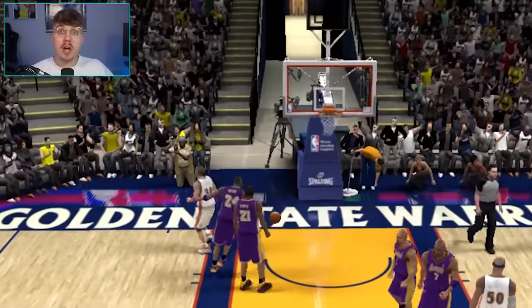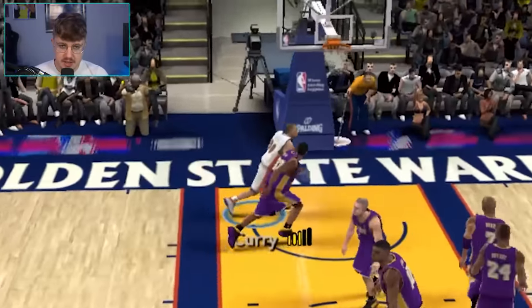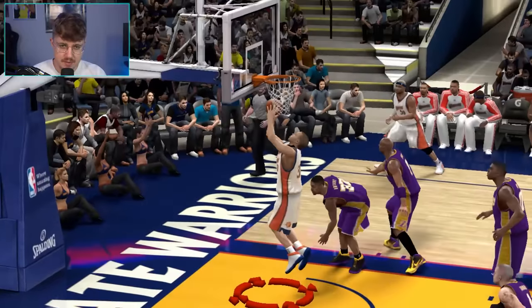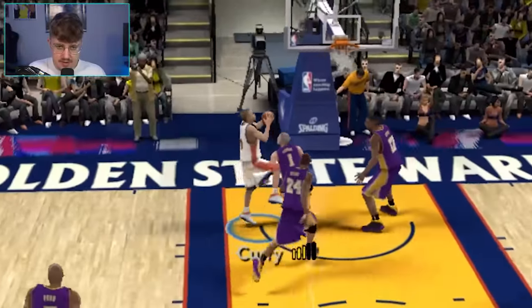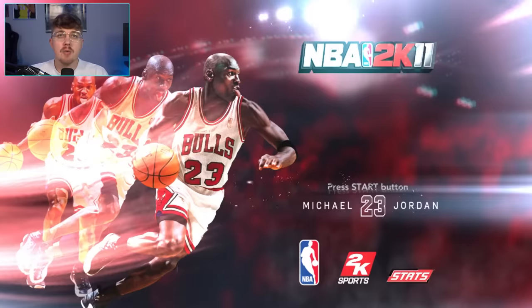We got a dunk with Curry. Let's get around everybody. Come on, go for the reverse. Is that a reverse? We go up for it, but that is not a reverse. Run around the defender — there we go. We got the reverse, finally. And we're on to 2K11.